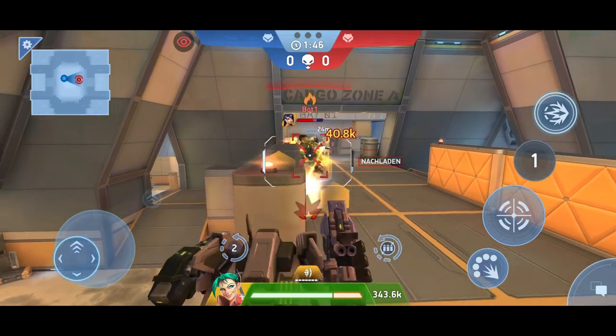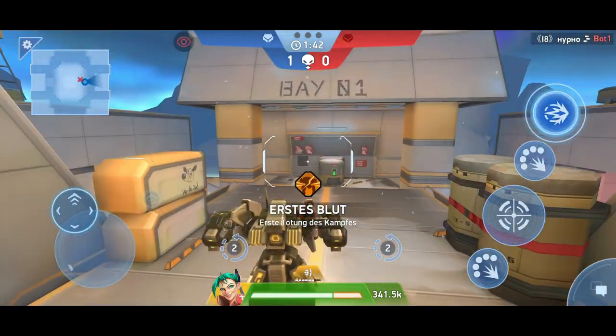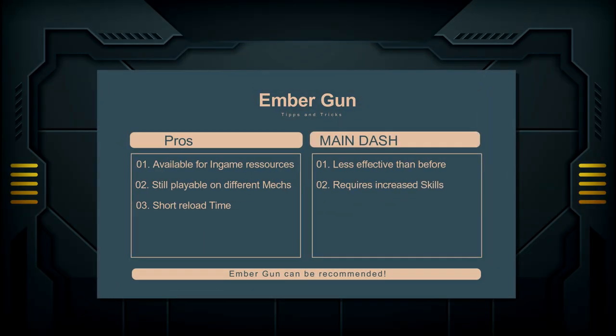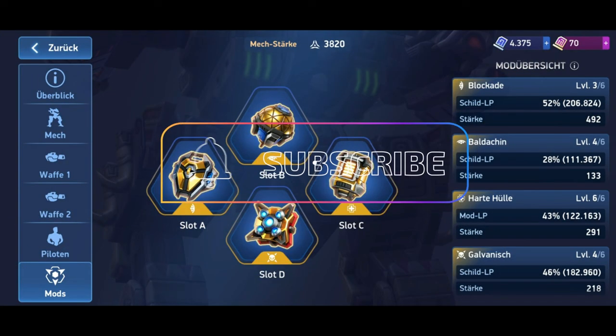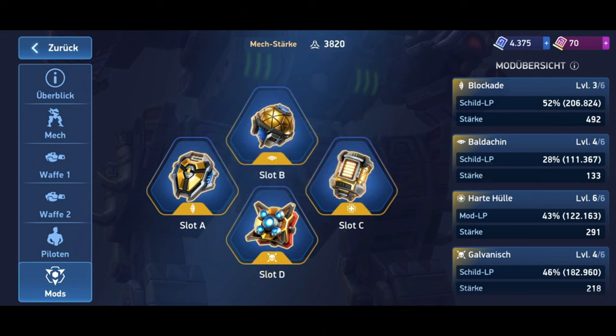Then you can attack directly with everything you have. The footage in the background should illustrate what I mean. Of course, the Ember Gun, like sniper weapons, has been weakened. However, it is still playable, and you shouldn't abandon it if you enjoy playing with it. But what do you think? Do you play the Ember Gun against mods? Let me know in the comments. We'll see you in another video. And until then, take care.